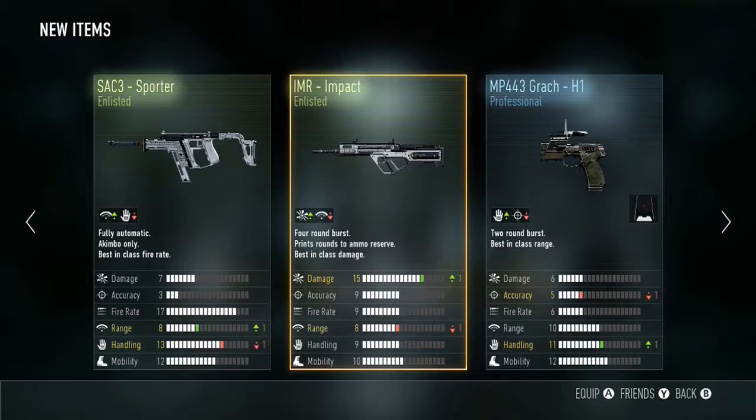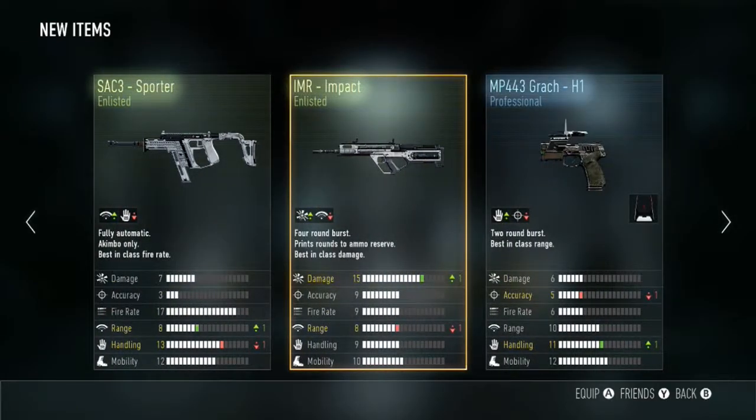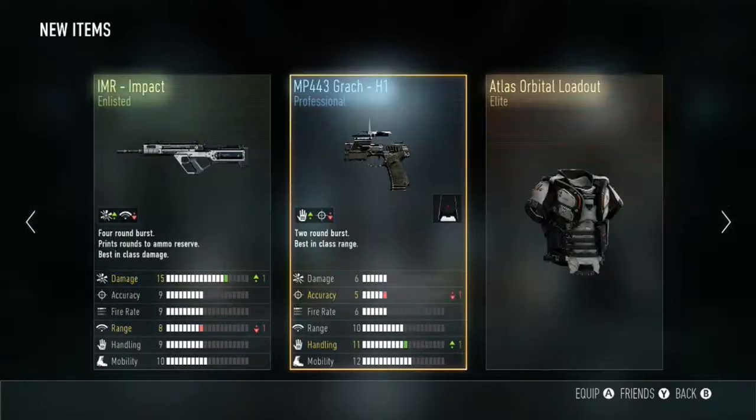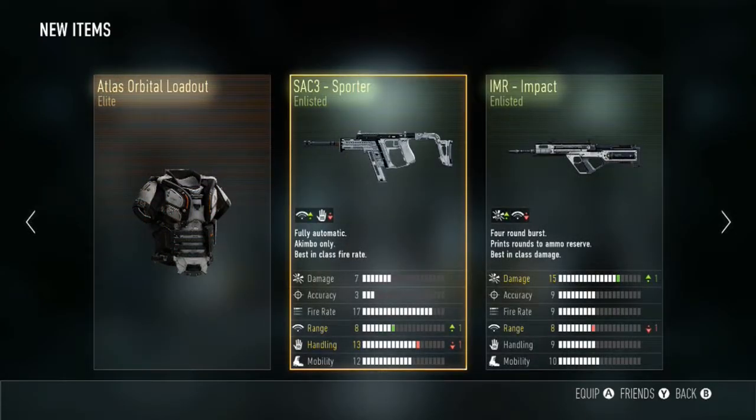We've got the SAC3 sporter — that's akimbo. I'm not keen on the akimbos, not a big fan. And the MP443 Grach — I've never used any of the pistols so I don't bother with that one. The last normal supply drop: Atlas orbital loadout again. I've got that again, okay, that's all right I suppose.